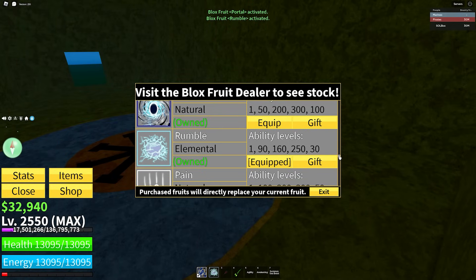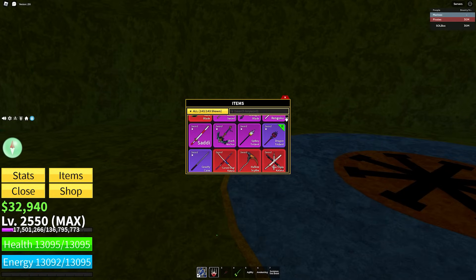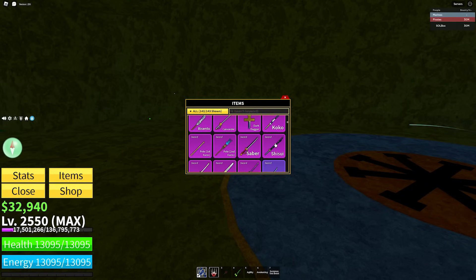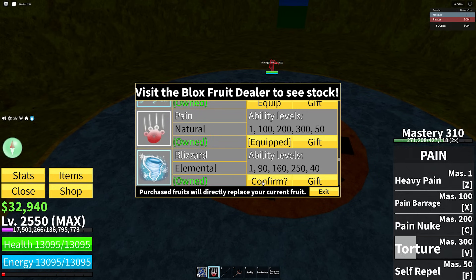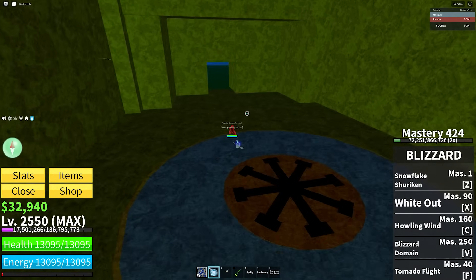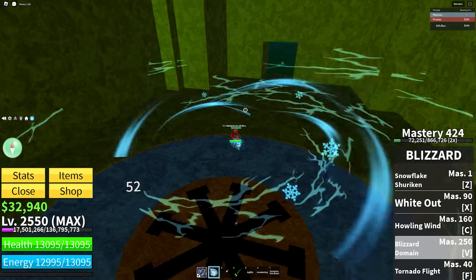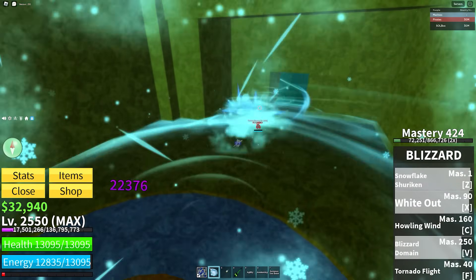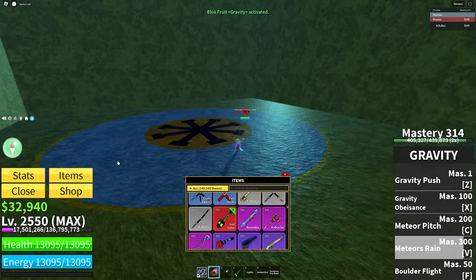Portal: I'm not even going to go into it — any sword you want is great for Portal. Same thing with Rumble. Pain fruit: fruit main go Spiky Trident, but sword main Pain fruit I would go Shisui, the quickest fastest sword in the game. Blizzard: Spiky Trident — use Soaring Beast, hit the knockback, pull them back, and go into a combo.